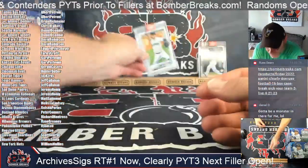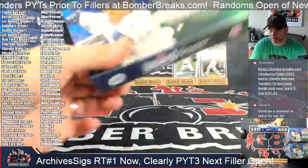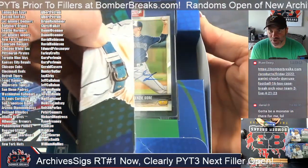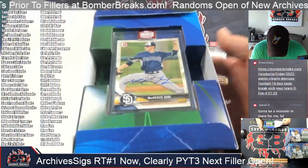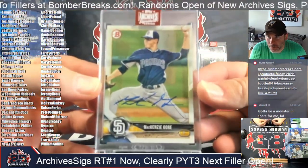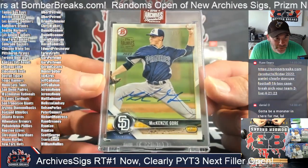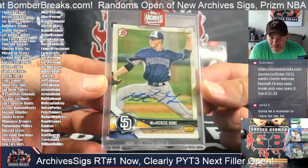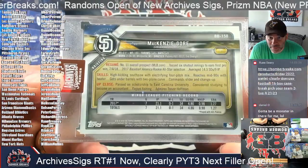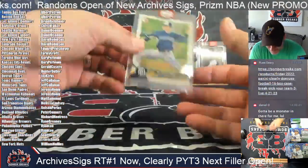2021 — boom! All right, next up it looks like a pitcher for the Padres. Oh, Mac Gore, 50 of 99. San Diego Padres — Jeremy, congrats on the Gore. 2018 Bowman.